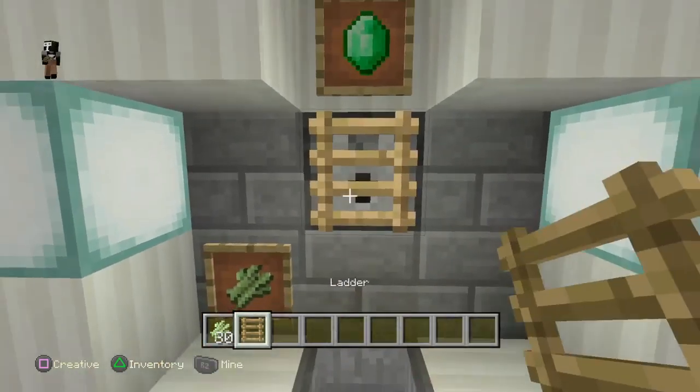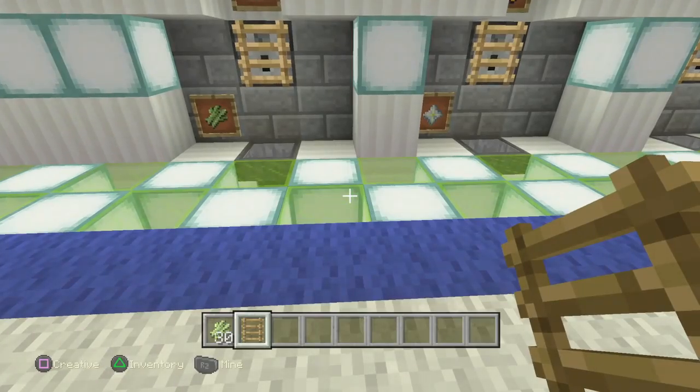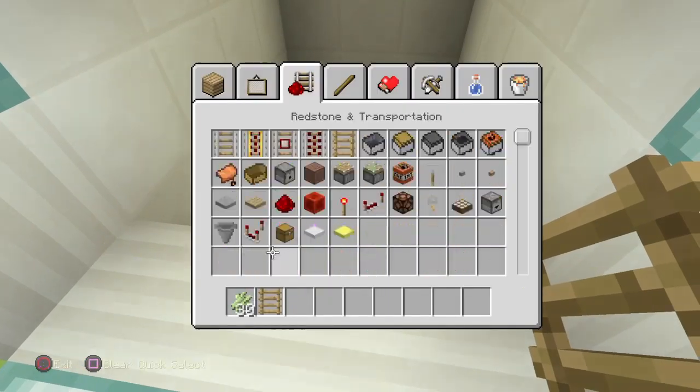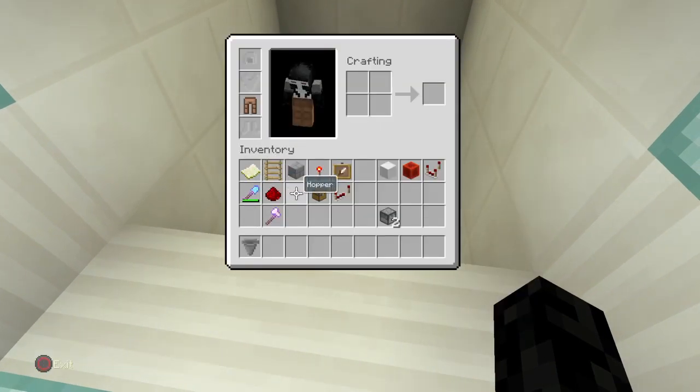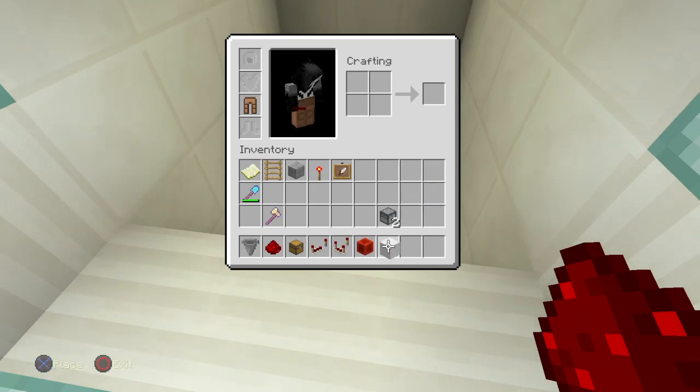Let me show you how to build this all the way through. So what you're going to need is a hopper, redstone, chest, repeater, comparator, block of redstone, block of your choice - whatever you're building out of it preferably. A ladder, dispensers, a redstone torch, your item frame obviously, and the 2 blocks that you're going to sell.